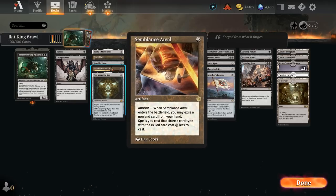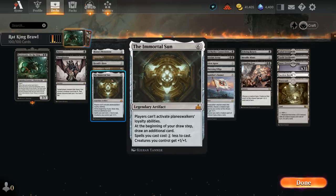Semblance Anvil can discount our rats by two, but we do need to exile a rat from our hand in order to cast it. Immortal Sun discounts all our spells by one but costs six mana to get into play. It also gives our team +1/+1, which can be important in certain matchups where opponents make 1/1 tokens. We draw an additional card each turn, it shuts down all planeswalkers, and we don't have any of those in our deck.